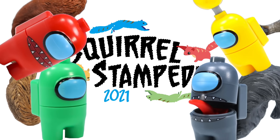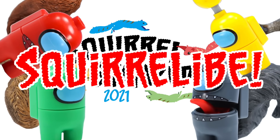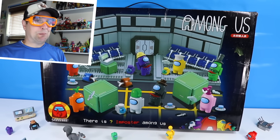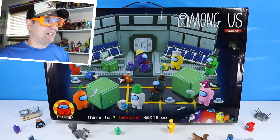Squirrel Stampede! Please Squike Squamant. And a Squirrel Eyebe. First Among Us build — it's the Lobby Transport Ship, our way onto the scaled map.